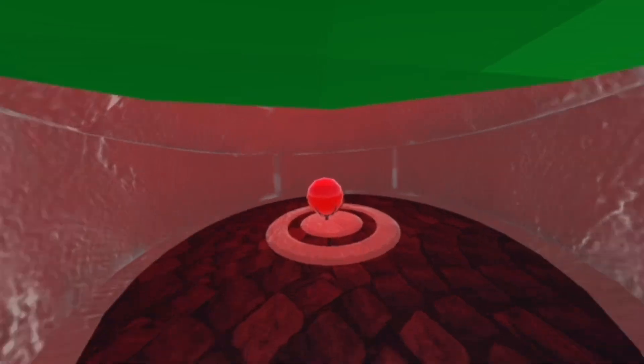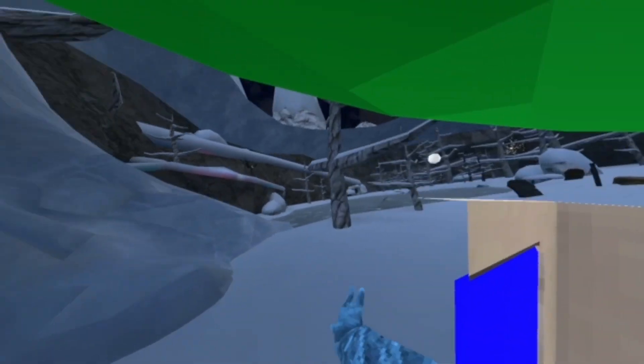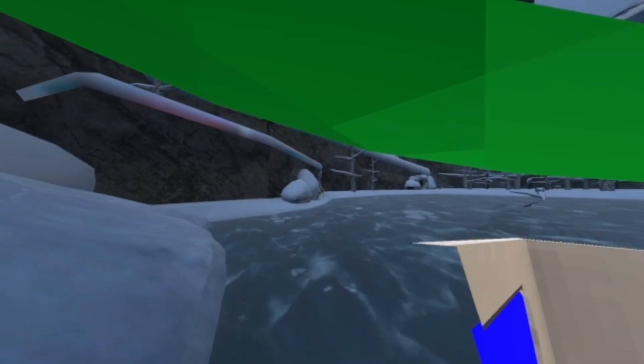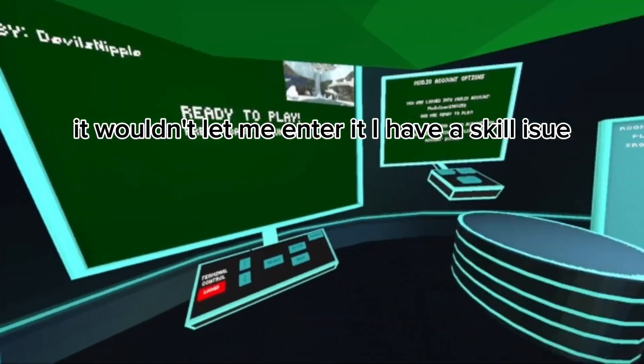Oh, this map kind of sucks. The height, the quality is crazy. Oh, this is slippery. This would be sick — this is like a Mario 64 map. This is so cool. I'm stuck again. Oh my goodness. Where's the exit of this place? This is not the exit. Where's the exit? We need to go to the next map.